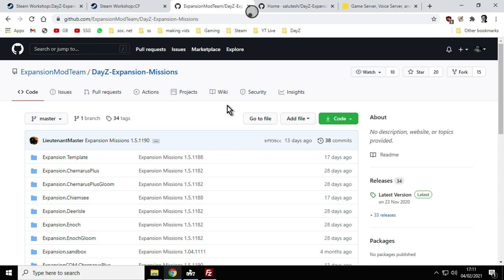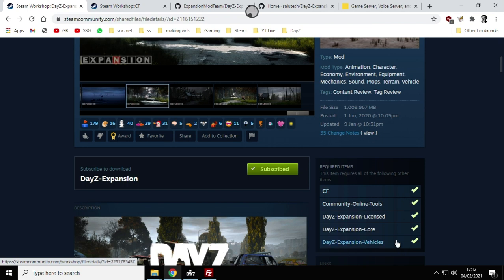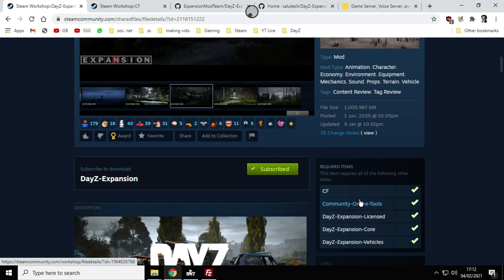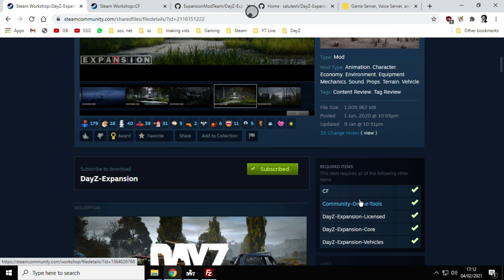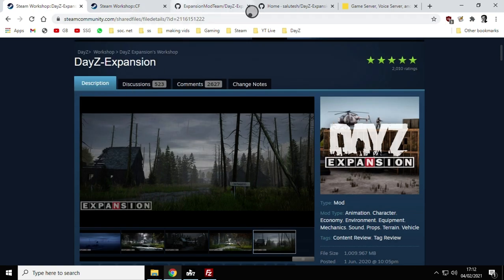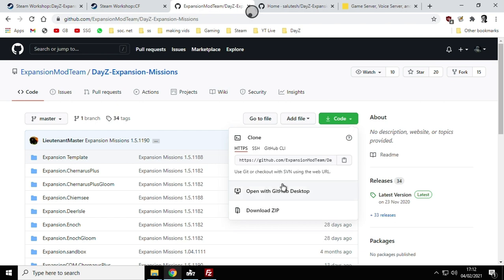These are the DayZ Expansion missions — the things that were in my original video that used to be included with the mod but now aren't; they're now on GitHub. These are basically your XMLs. If you've started modding, you'll know about those — this is what goes in your missions folder on your computer. After you've subscribed to DayZ Expansion and all the other mods, you want to download the missions. On that GitHub page, click on the 'Code' button, click the little arrow, and download the ZIP. It's quite a big file so it'll download to your local computer.